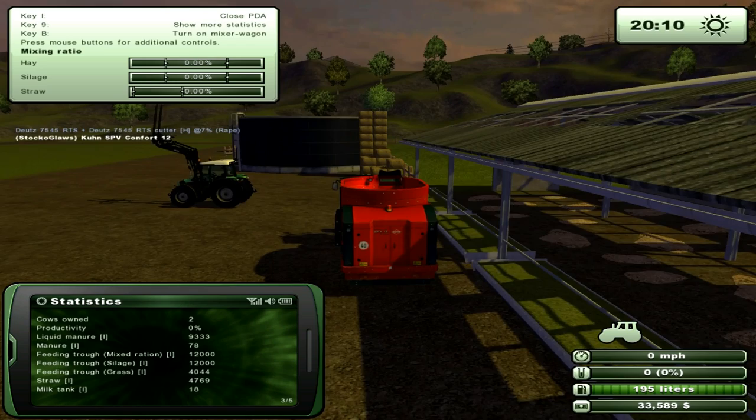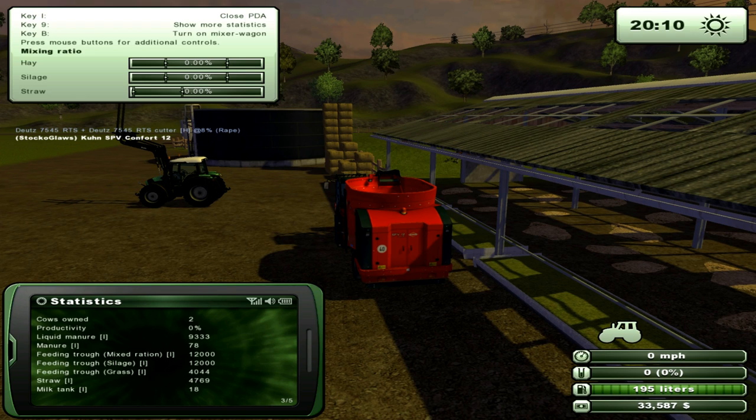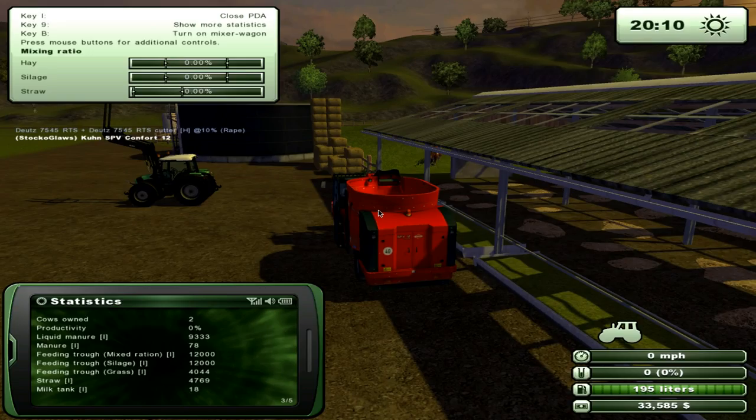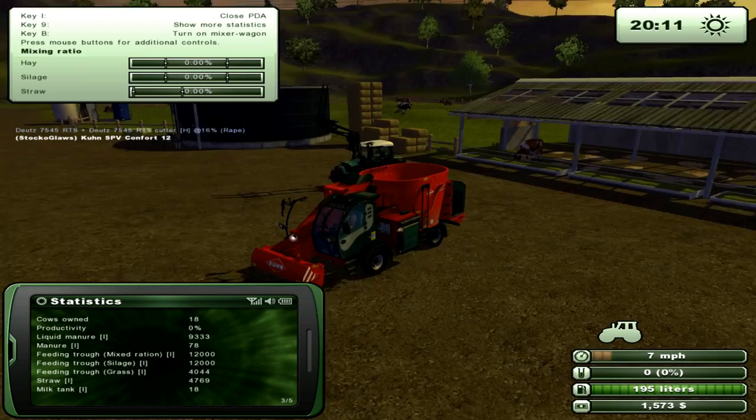So we've got plenty of mixed rations, plenty of silage, bit of grass, bit of straw - happy days. We've got 18 litres of milk. We've got 33,000 - you can buy more cows, they're 2 grand each, we've only got 2. That works out to 15 cows - could we go 20? 18 cows. 20 cows. Well there you go guys - that is how we get to 100% productivity on milk.